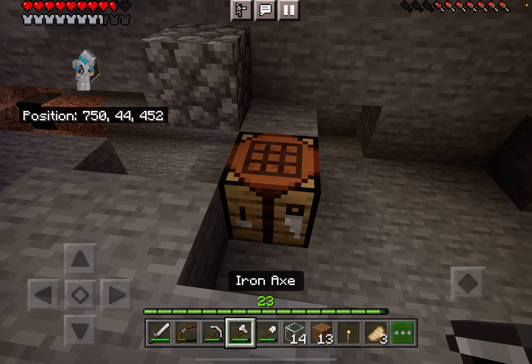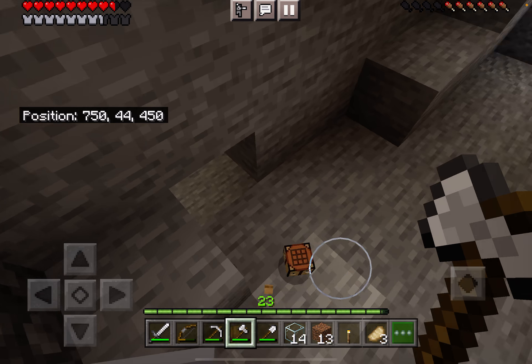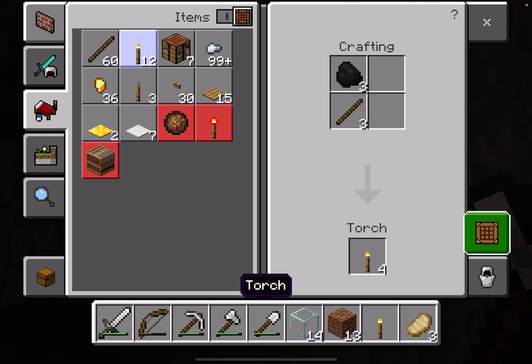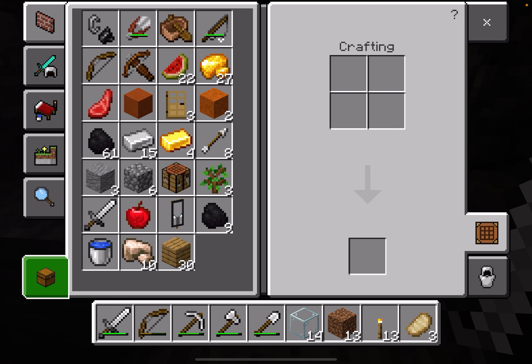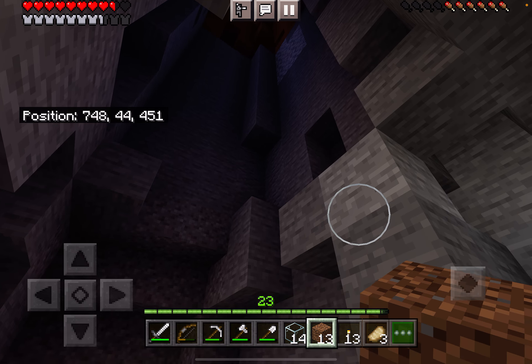So let's take this crafting table. It looks like it doesn't quite fit through the door, but I think we'll clear some space in just a minute. That crafting table's all ours. Let's use dirt for now. Our staircase doesn't have to be pretty, just needs to get us out. So we're gonna build a staircase up to the top.